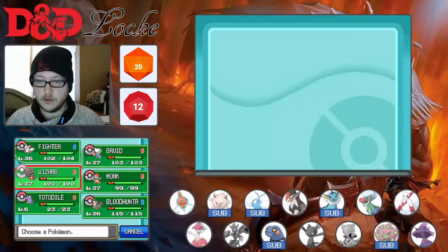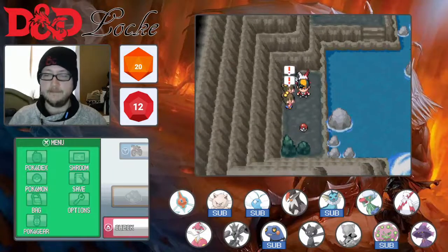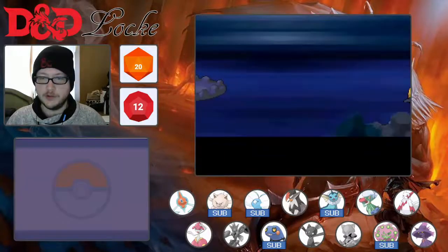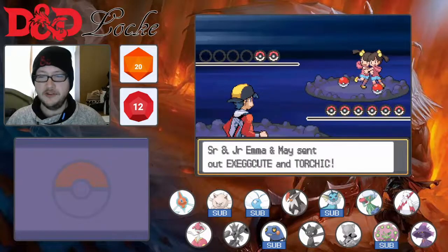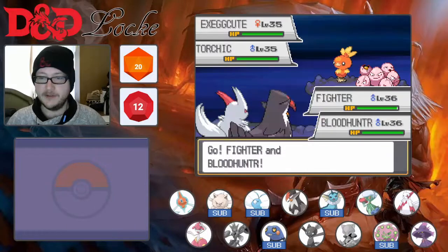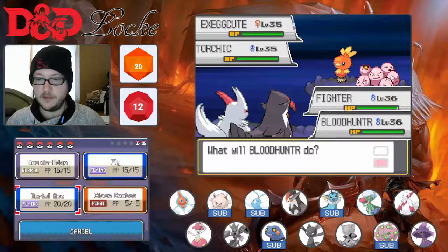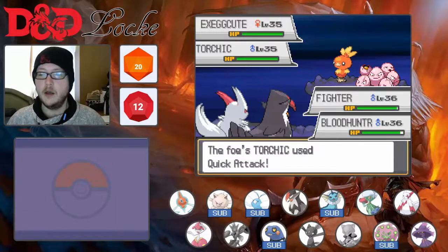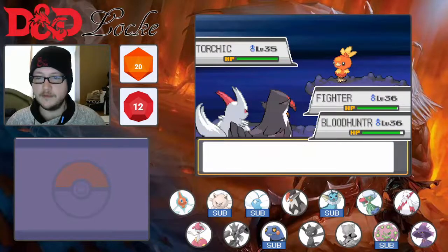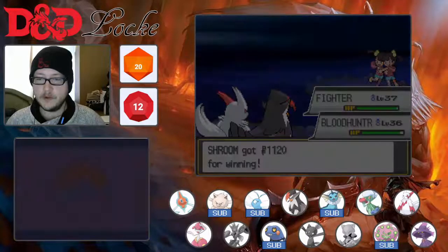Double battle! Who have we got on the field? Fighter and Blood Hunter. I am a stranger — Stranger Danger. It's fine, I just want to beat up your Pokemon. Senior and Junior, I don't think that's how it works. This really doesn't end well for you girls. We Slash you, and Aerial Ace you. Quick attack? How dare — unacceptable behaviour. Know your place. Easy, and level 37 on Fighter. Ouchies.